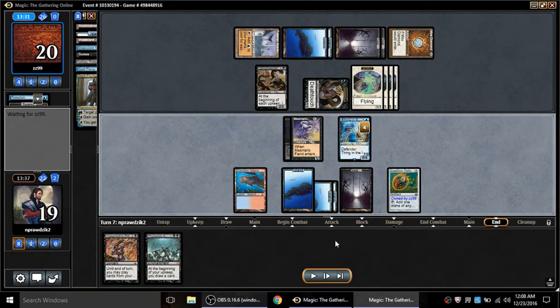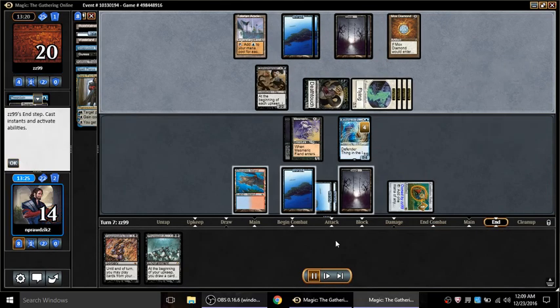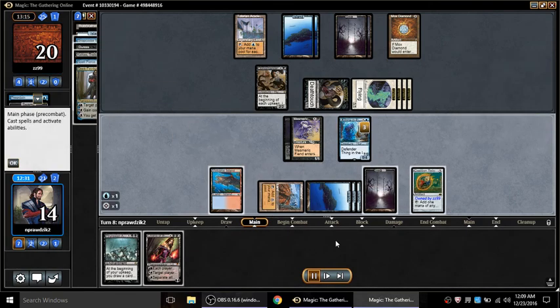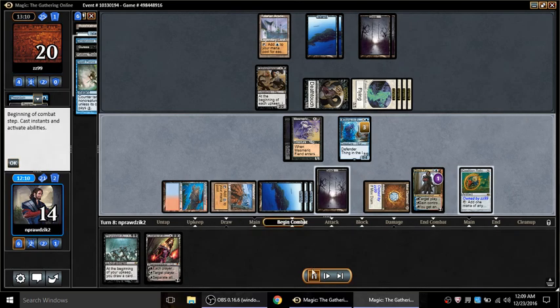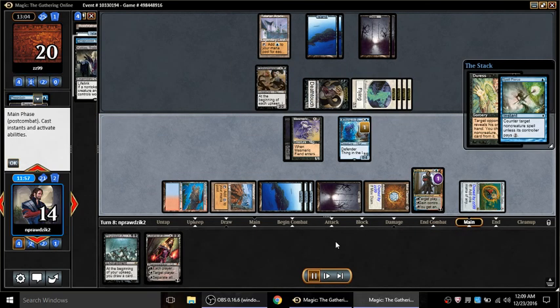I have a plan for Yawgmoth's Will, so I cannot actually play Phyrexian Arena here. I'm going to take a bunch of damage, charge a Relic, and draw a Liliana - not particularly helpful right now. So I Yawgmoth's Will, play Dak, go after a Mox - that's two mana sources for him - which nerfs his color. Then I Duress and Spell Pierce the Duress.